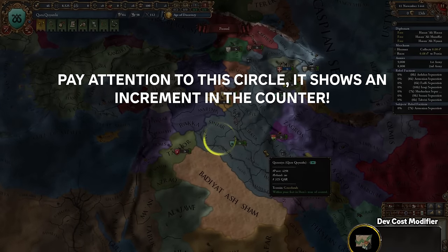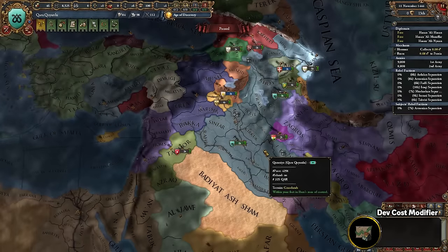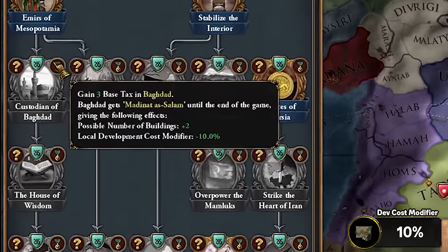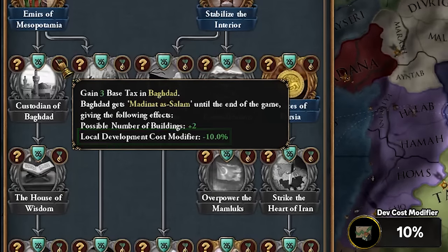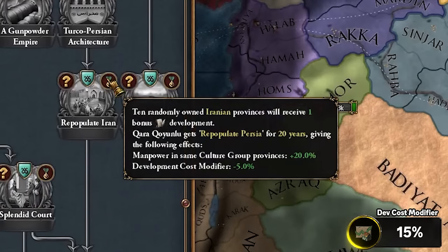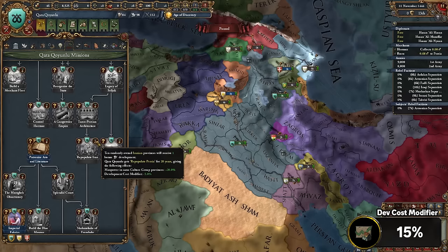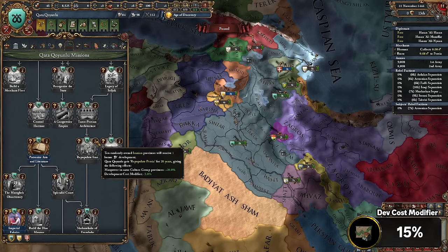Our journey today actually begins with Karaqi Inlu. Karaqi Inlu has access to the mission Custodian of Baghdad, which when completed gives you minus 10% local dev cost modifier on Baghdad until the end of the game. Furthermore, we're able to pop the mission Repopulate Iran, which is going to be our first temporary modifier for minus 5% dev cost for 20 years. This is the part where we have to start saving up our culture flips and nation flips and all the other things to be ready to go immediately, because we'll have a 20-year window.